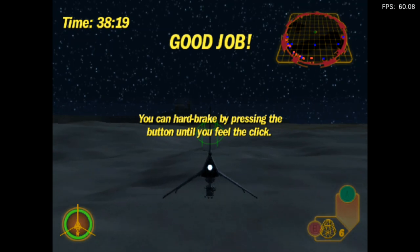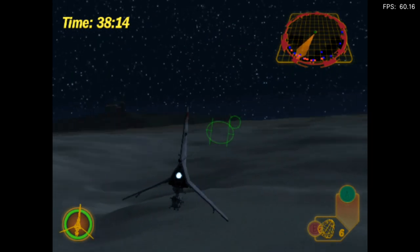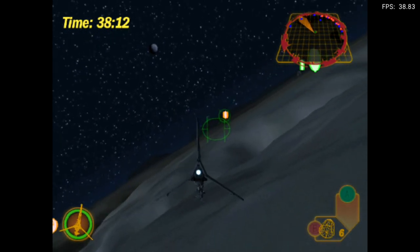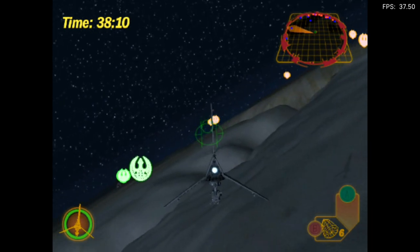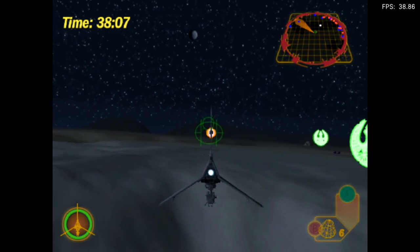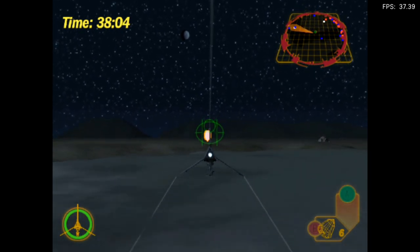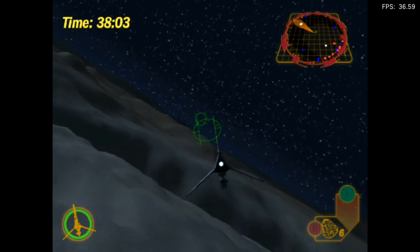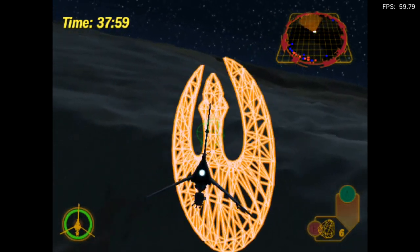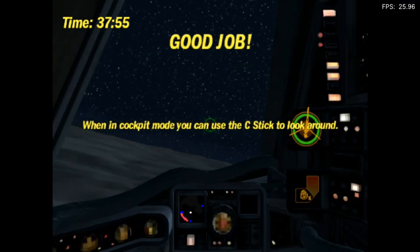You can hard brake by pressing the button until you feel the click. Press the X button to enter cockpit mode. Try it now.